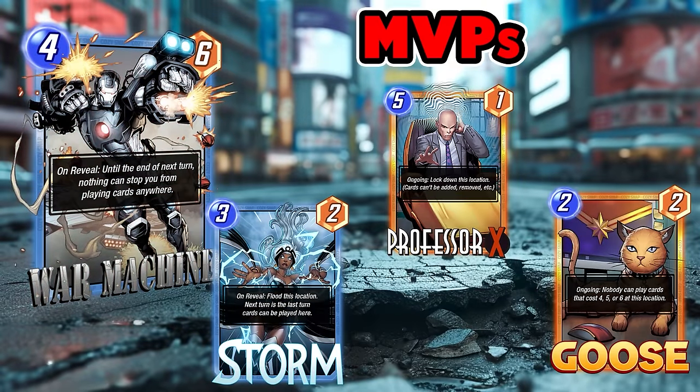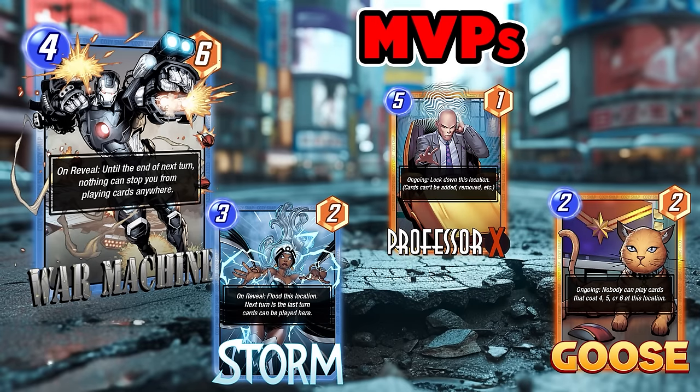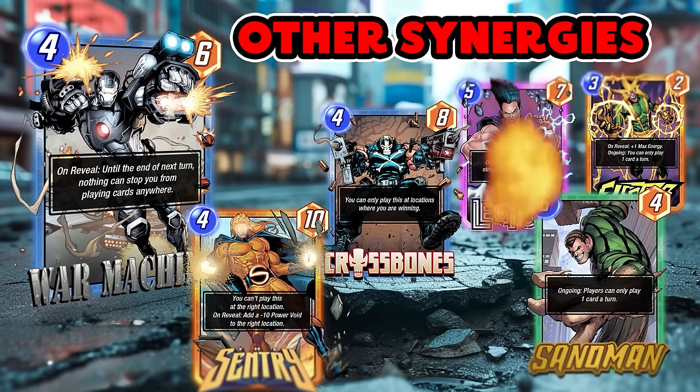That's going to be a major use case for the card, making Black Knight great since he already has those cards in his deck. Other great synergy cards are location-based ones like Storm, Goose, and Professor X. Storm and Goose are a bit better because they can be played on curve, but Professor X — if you cheat him out or through locations like Sakaar — gives you obvious clear synergy. You've also got Sentry, where you can clog up the right lane to avoid the Void.